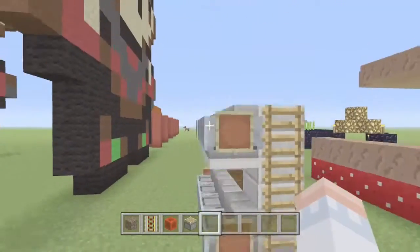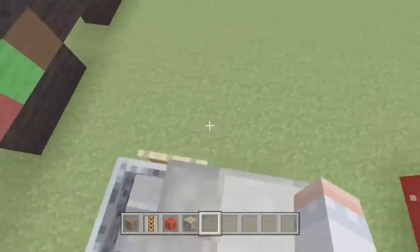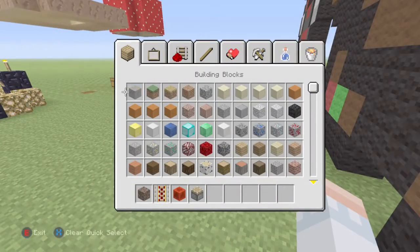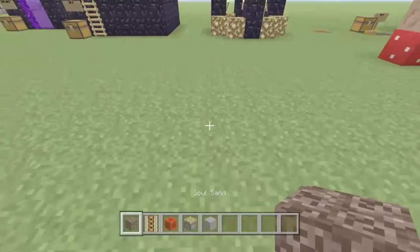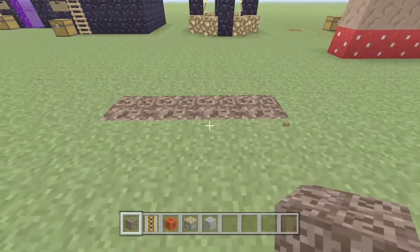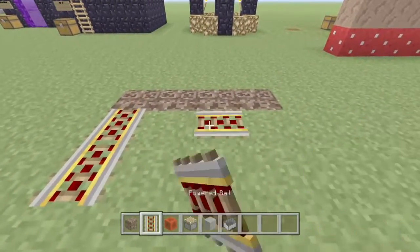It's just a normal double-decker couch — you can come and hang in your double-decker couch. We need a block of choice. So what we're going to do is make a row of four with soulstone, because soulstone stops minecarts from going.